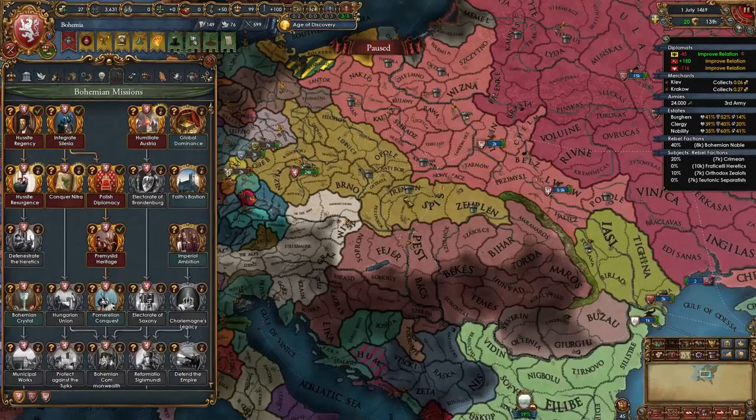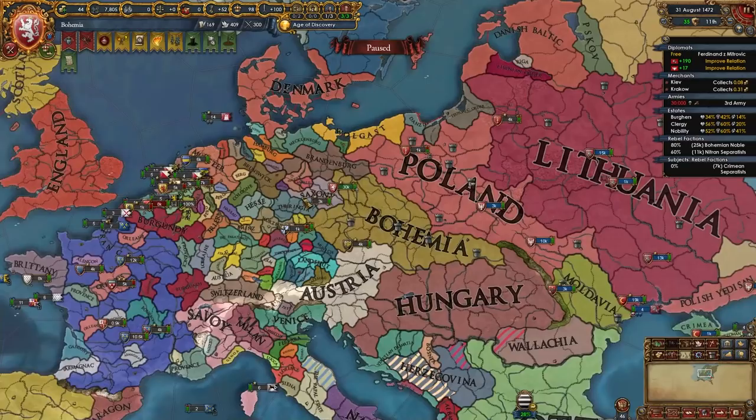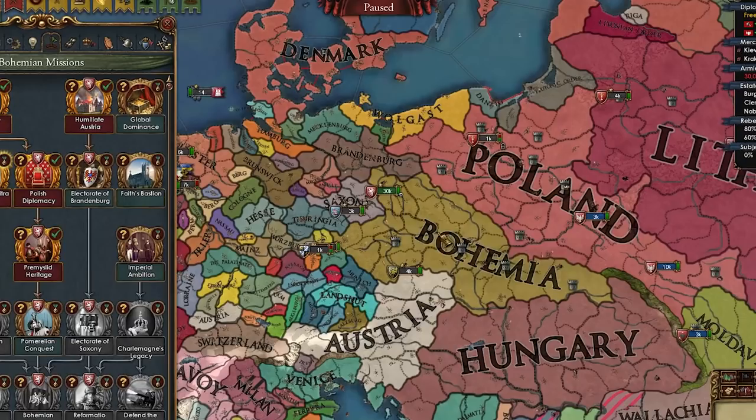Now we can take this mission. How am I going to get these guys loyal? Since we converted everything over here, I guess we can unlock the mission Hussite Resurgence — Hussite Center of Reformation will appear in Prague. Maybe someone else will convert now too.